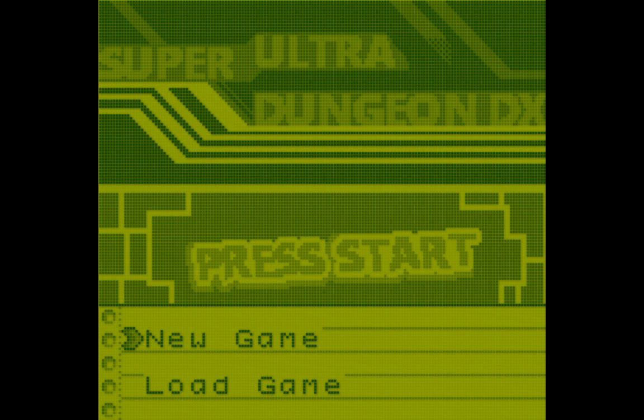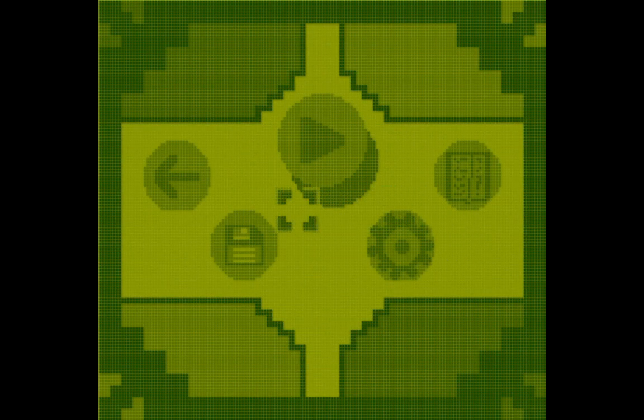There is no sound, which is fine — just confirming. I have a new game. The menu options are: play, instructions, save file, go back, and eyeball.